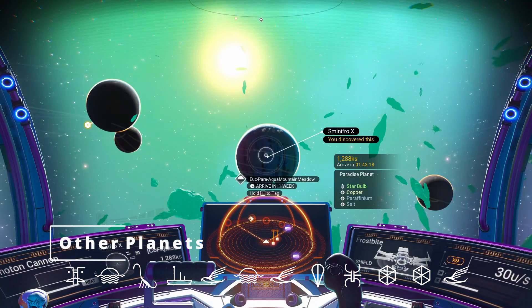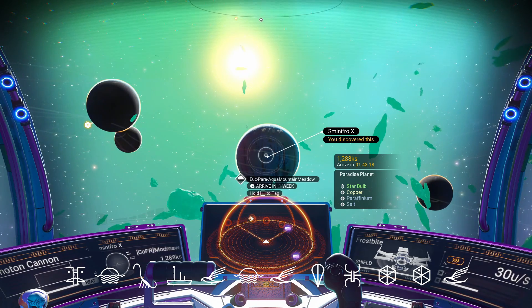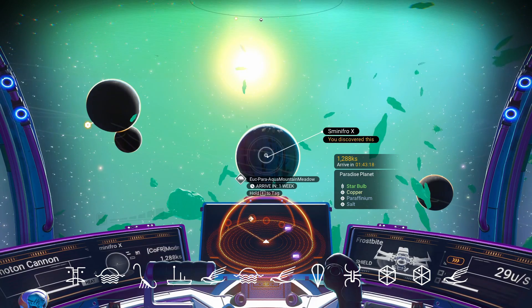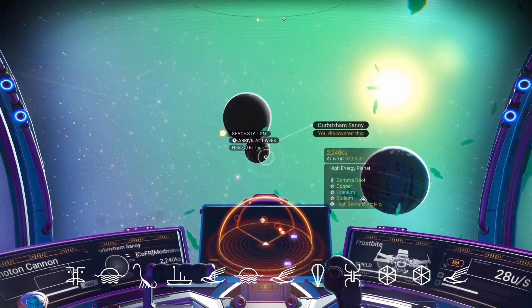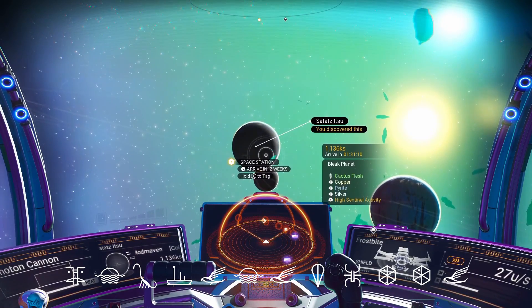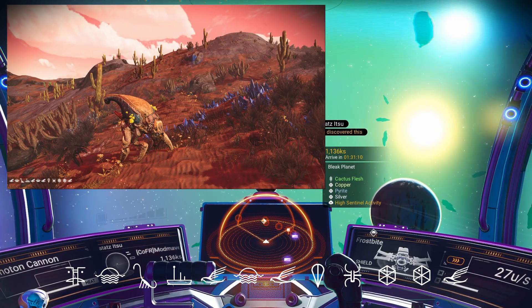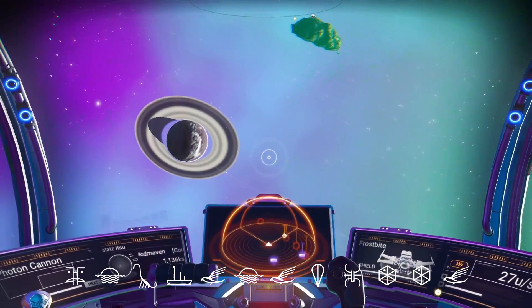Out here in space we'll check out the rest of the planets in this system. I did go down and grab a screenshot of each so you can check them out before you decide to go. Of course our paradise planet we've been looking at — moving over here we have a high energy planet with some blue sky and purple ground, not bad looking at all. Up here is a bleak planet with some bone cacti — I got a screenshot of that — lots of cacti, and the caves are bright red inside, kind of a bright red glow, cool to check out.